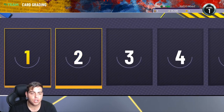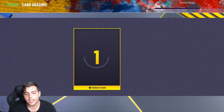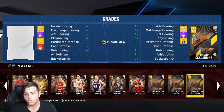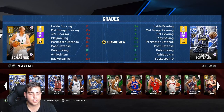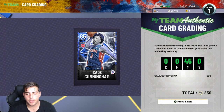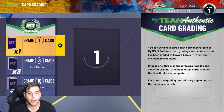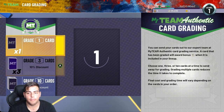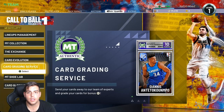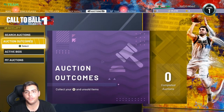I don't know exactly what graded cards do beyond MT boosts, so in this video we're going to show you. I'm going to put in my boy Cade Cunningham for 45 minutes. We'll come back in 45 minutes and show you exactly what happens. I pulled him from a pack, so we're gonna see how it goes. Right now it's 5:24 — we'll be back.